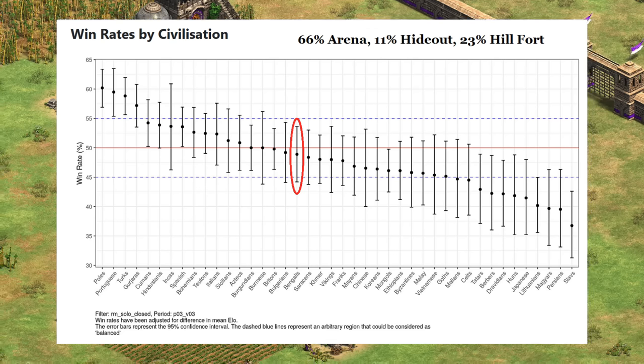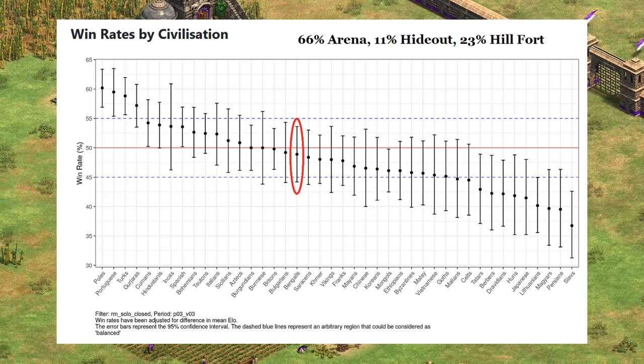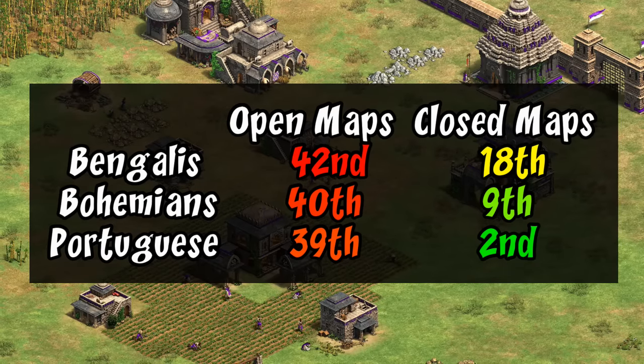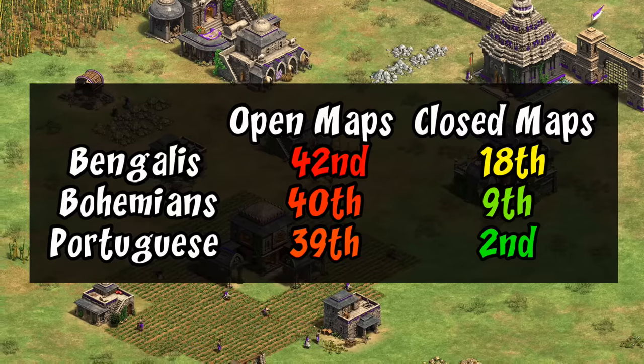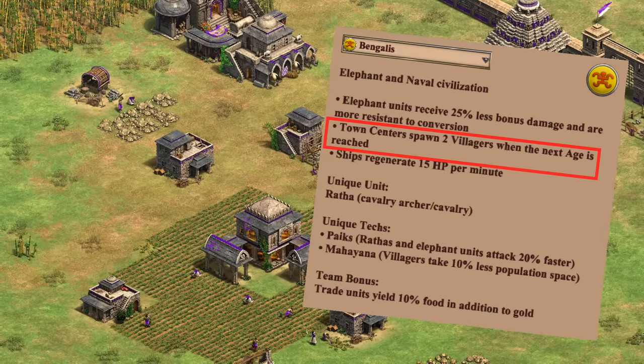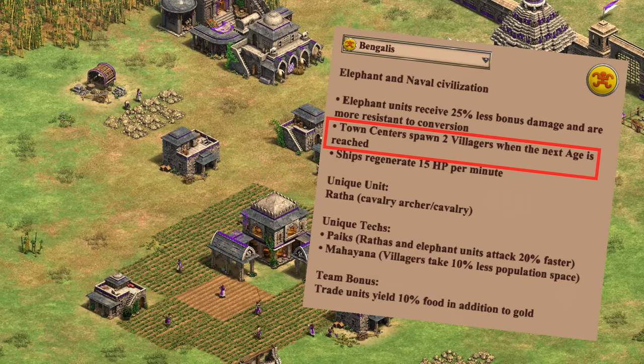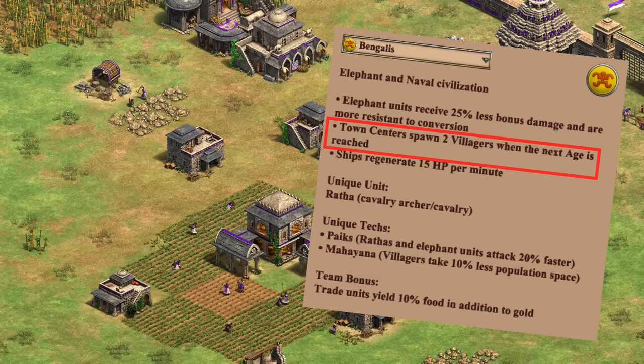That suggests a healthy potential to boom their economy, but they're a little vulnerable to early pressure — a discrepancy usually associated with a weak dark age economy. Bohemians and Portuguese have a similar sort of dichotomy and are both known for having a slow start. For Bengalis, they receive two free villagers after they advance as their main civ bonus, but that doesn't help until Feudal, and even then it takes a few minutes to really feel the effects.